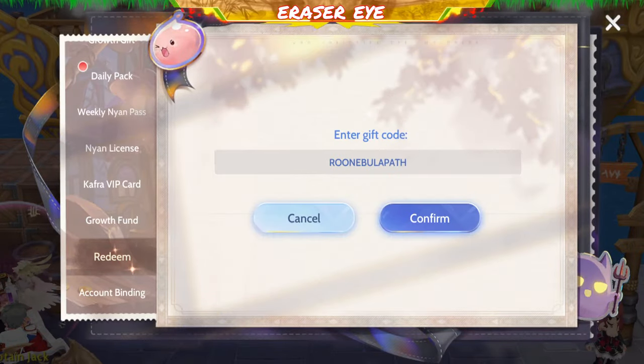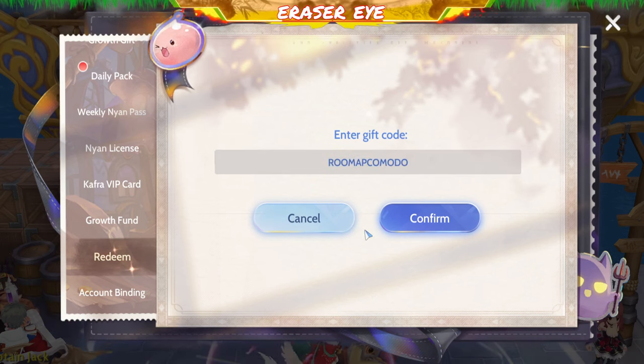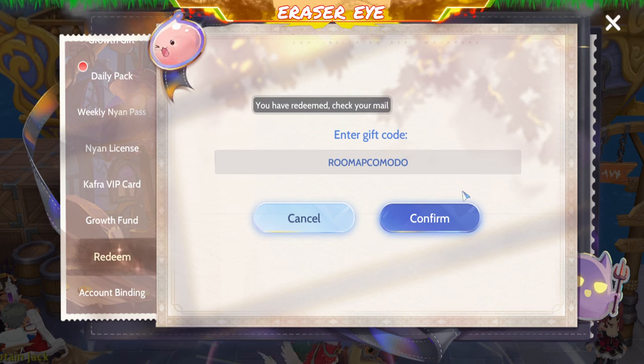ROO Nebula Path. Very good. Next code, we have ROO Map Komodo.